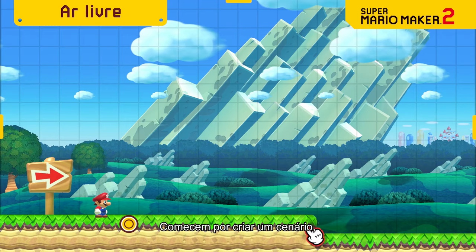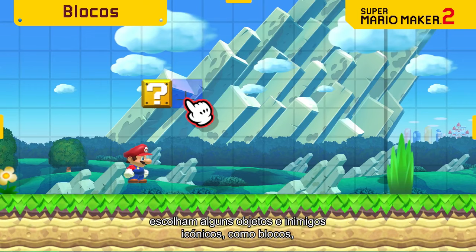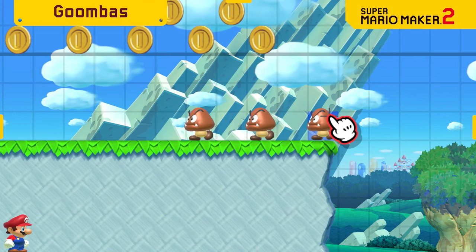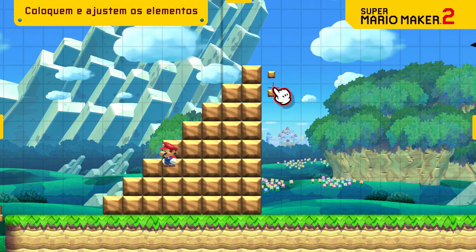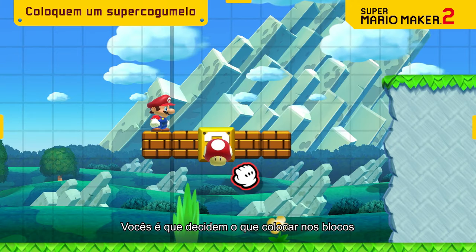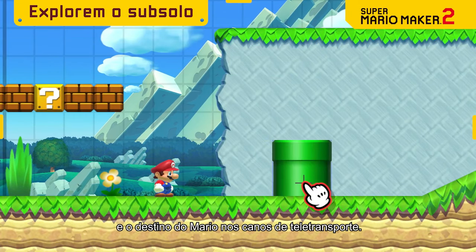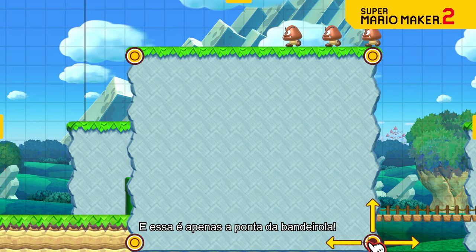Lay some groundwork. Pick from iconic enemies and objects, like blocks, coins, Goombas, and place them anywhere you like. You decide what goes inside blocks and where warp pipes should take Mario next. And that's just the tip of the goal pole.